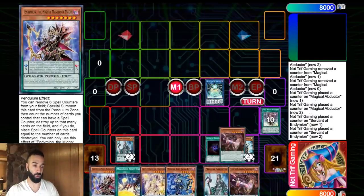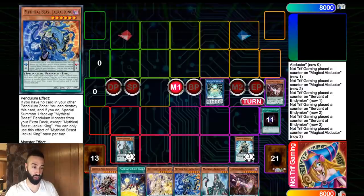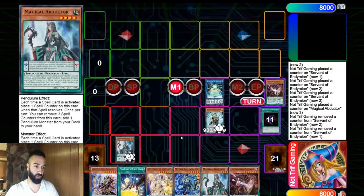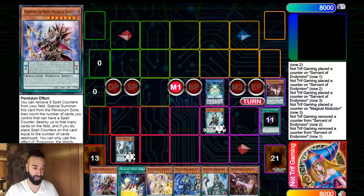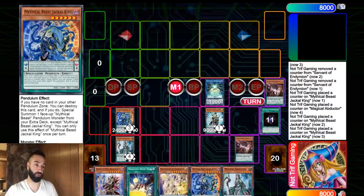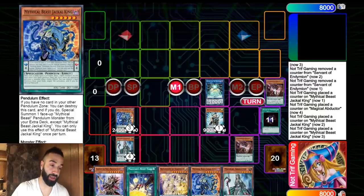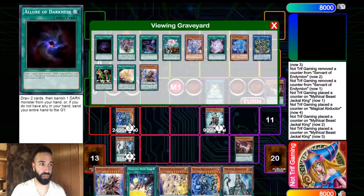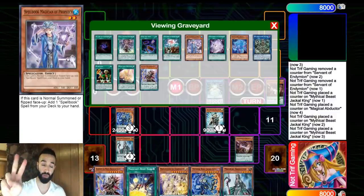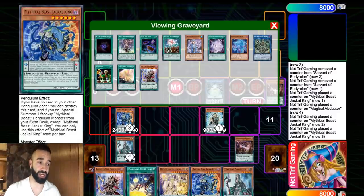Now you have six cards. Resolve Servant - they don't have Ash Blossom because it wasn't used on those earlier cards. The Abductor was in scale, not Servant, so there's no Ash. Now you Summon Servant and Jackal. They don't know you have a second Jackal, so they're thinking they'll Veiler or Nibiru later. If you didn't have the second Jackal in hand, the next line would be Crowley and Servant into Saline - Saline special summons Blue Boy. You always want to play through Veiler or Nibiru; just playing through Nibiru alone is incorrect.